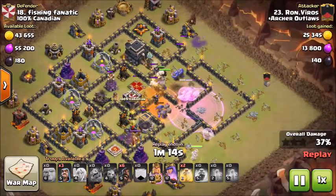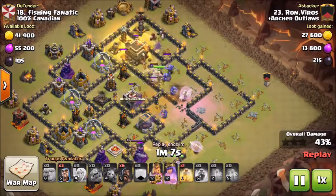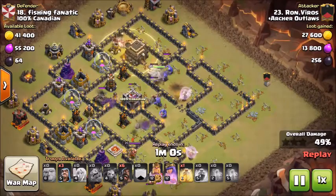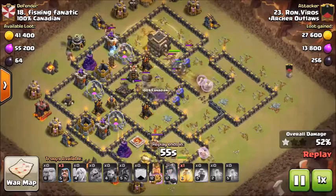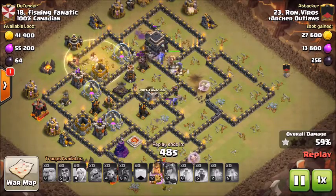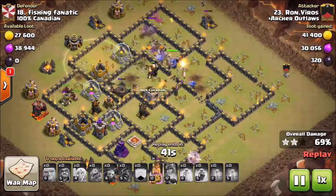Then you're going to want to drop a rage on the entry and then have a rage in the core of the base so that your bowlers will be able to take down that giant area while the giants are tanking. With your hogs, since you only have 12 of them, you want to be very patient and conservative. You want to see where your giants are going, and if you see individual point defense towers locked onto your core or group of giants, just send in one to two hogs into those towers so they can easily take them out without taking any damage.